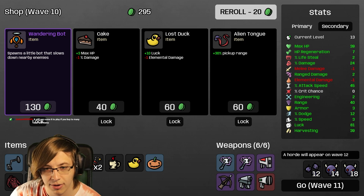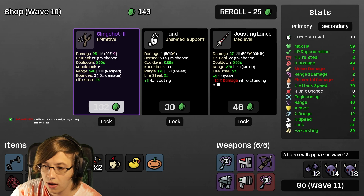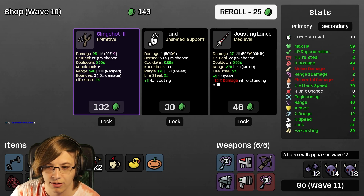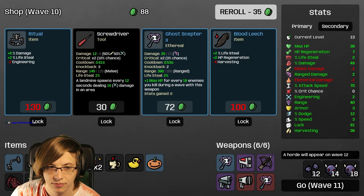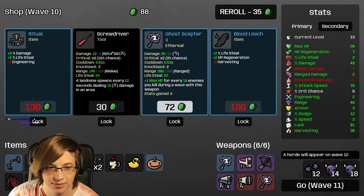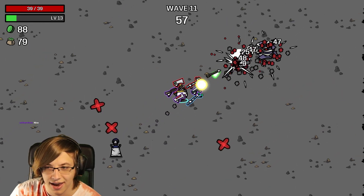Our stats just skyrocketed again with the Ghost Scepter - absolutely skyrocketed. There's not even a point of buying the other one. I was trying to find something to replace it, but yeah, our stats just skyrocketed yet again.